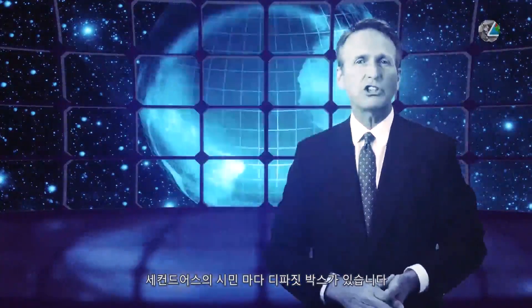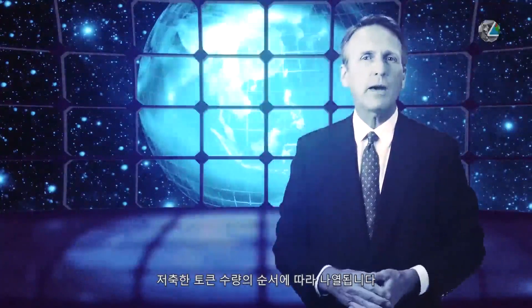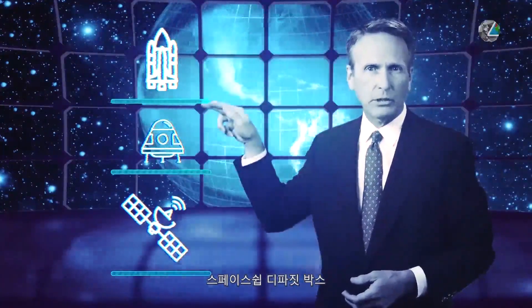Every second-earth citizen has a deposit box where tokens can be deposited to increase their personal GDP and thus the income generated from their affiliate network. There are three sizes of deposit boxes according to the amount of tokens deposited — from small to large: the satellite deposit box, the space capsule deposit box, and the spaceship deposit box.